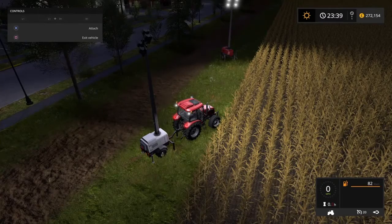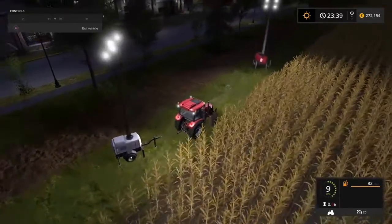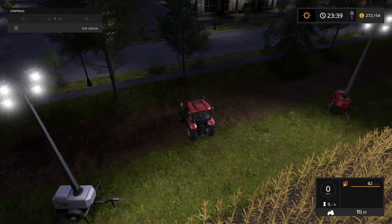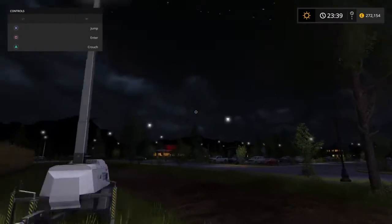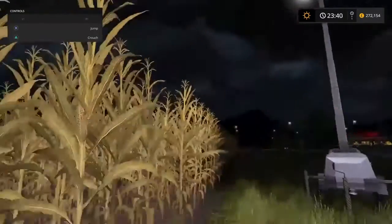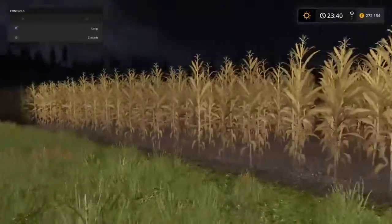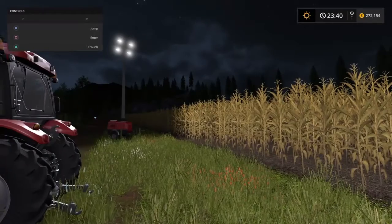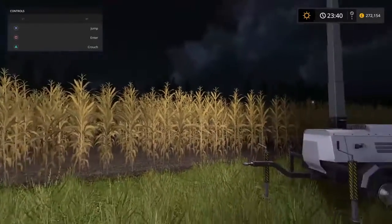If I disconnect the tractor now, it stays on. Turn the lights off, turn the engine off and jump out — it's on. It's bright, I can see what I'm doing. If you're doing late night logging or anything like that, I guess it would come in pretty handy for doing that kind of thing.